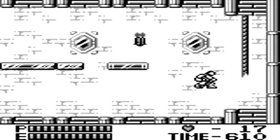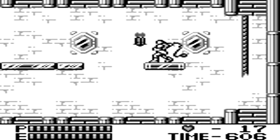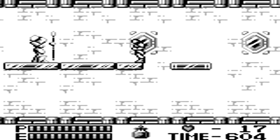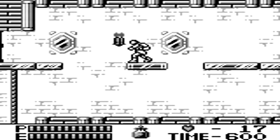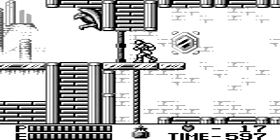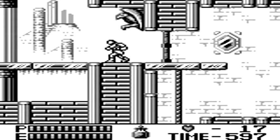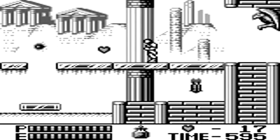This is the first of the Game Boy games to actually have sub-weapons, though there are only two in this version. You have the holy water, which I just grabbed — used as a classic Castlevania weapon to throw on the ground and burn for a few seconds. You also get the throwing axe. In the Japanese release of the game, they actually didn't have the throwing axe; they used the cross weapon instead.